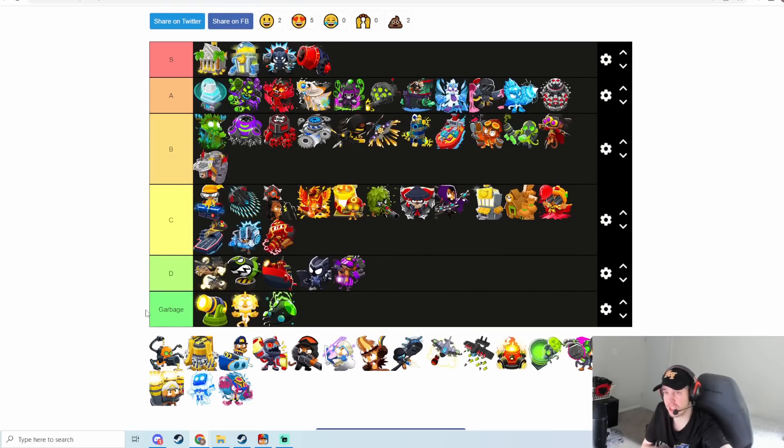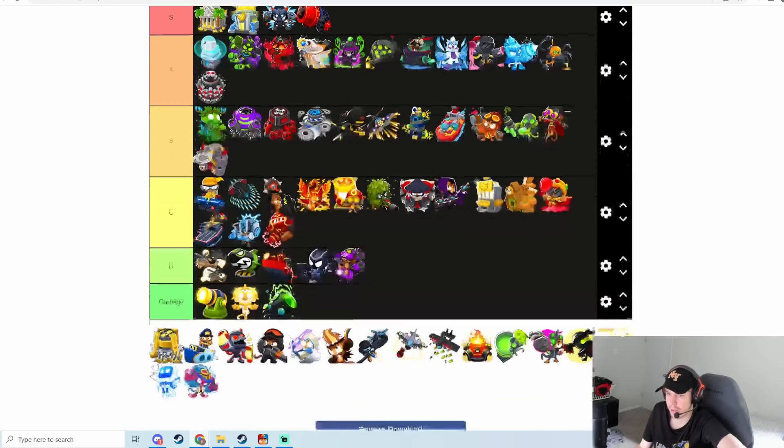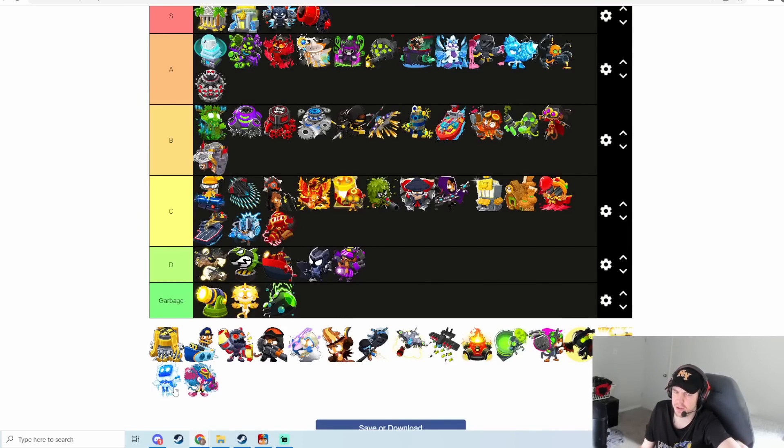Glue Storm is actually pretty good — it's a really good debuff because it affects the entire map. None of the other debuffs like Super Brittle or Cripple affect the entire map, which makes it really useful against group ZOMG rushes because every ZOMG is affected by it. It's got pretty good uptime on the ability — if you're cycling it, it's up about two-thirds of the time. It's also really cheap for a debuff. I think this is honestly A tier — Glue Storm is a pretty good upgrade.